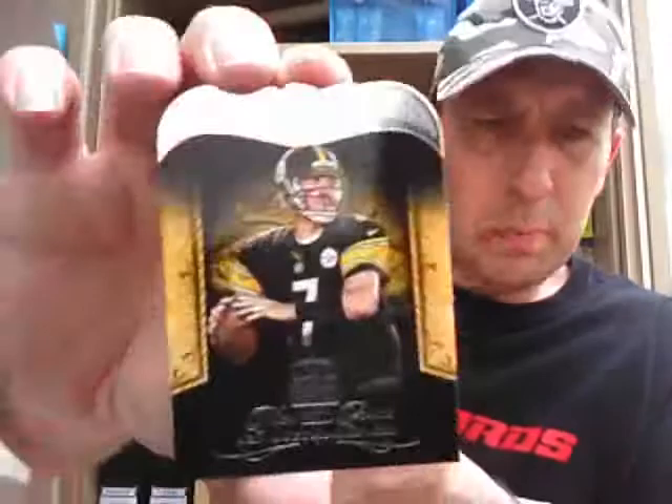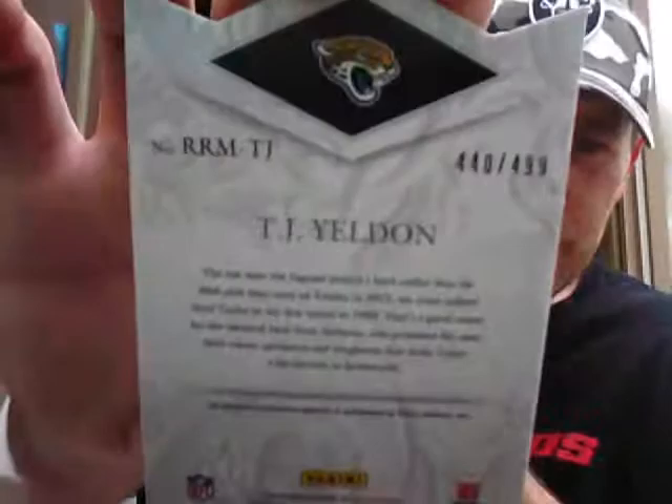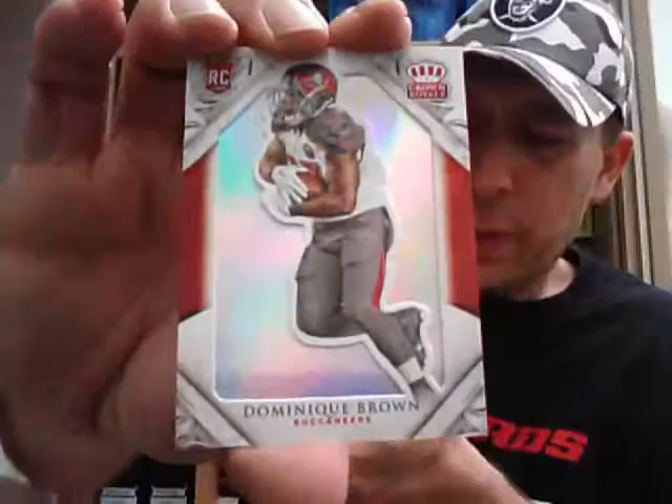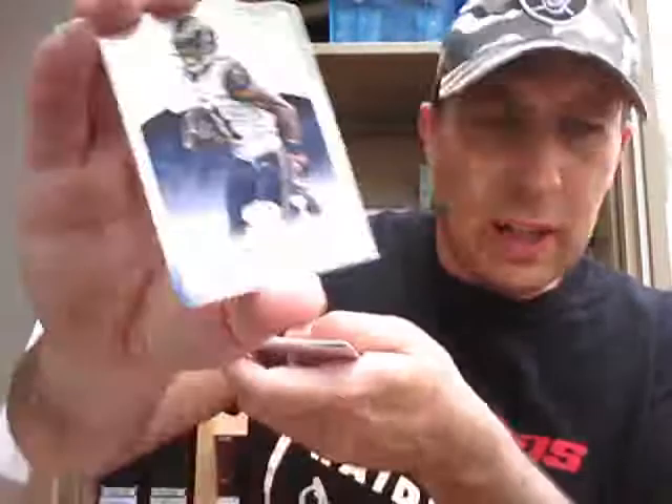Marcus Colston base. Rookie Xavier Cooper, numbered to 199 for the Browns. A pack filler. Men at Arms — Ben Roethlisberger for the Steelers. And the hit is a Rookie Royalty jersey — TJ Yeldon for the Jags, numbered to 499. Another rookie — Dominique Brown, unnumbered, for the Bucks. Sorting these as I go. Tavon Austin base. Ribbon card — Green parallel, Dez Bryant for the Cowboys. And a Kings Court for the Bengals — Dalton, Green and Hill.